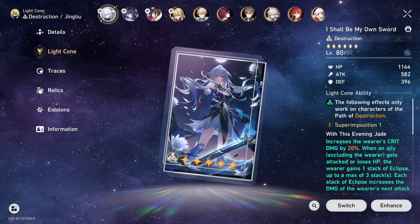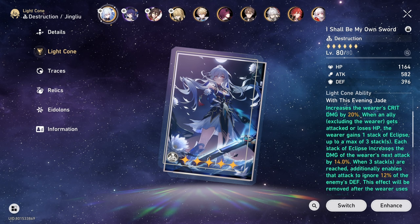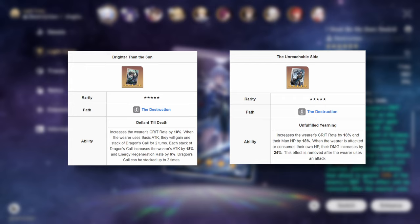Moving on to her best light cone — her BIS option is generally her best in slot, and her light cone is also universally good. If you happen to grab her light cone, you can technically use it on most or all of the destruction characters coming down the line, as it pretty much fits every destruction character. The other two 5-star options, Blade and Imbibitor Lunae, also fit her really well. If you have a spare one on your account or want to switch between them, that is perfect for Jing Liu as well.